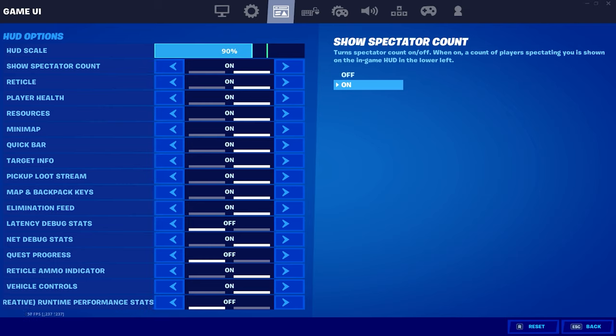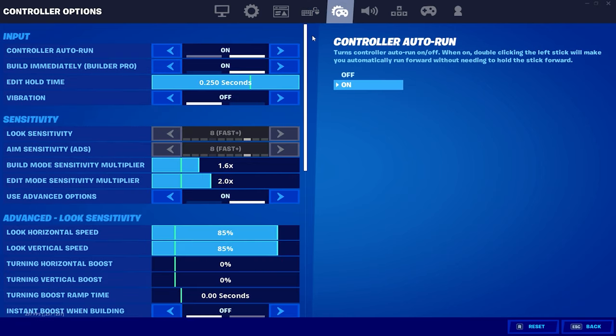You want to know? Listen chat. What's a good HUD scale? Between one and one hundred percent — between 85 and 100. The God HUD scale. But I'm on 90 boys. The God HUD scale.